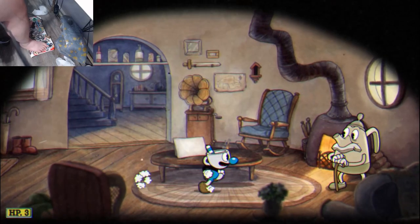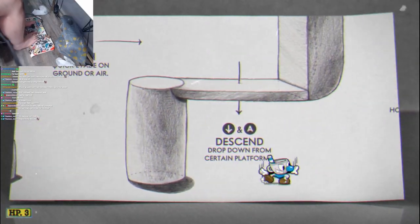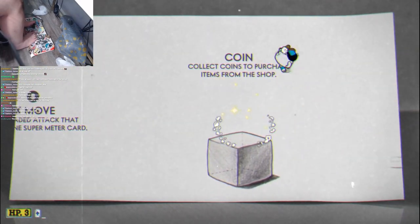I beat Cuphead without using my hands. I put my Hori Rap Fort fight stick on the ground, put my feet on top of it, and walked up to talk to Elder Kettle. After that, I entered the hardest part of the game — the tutorial — and managed to breeze through that easily.